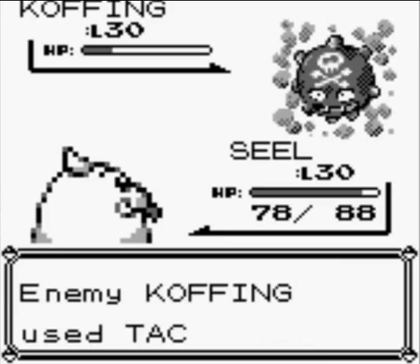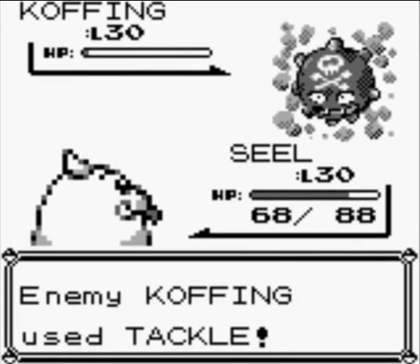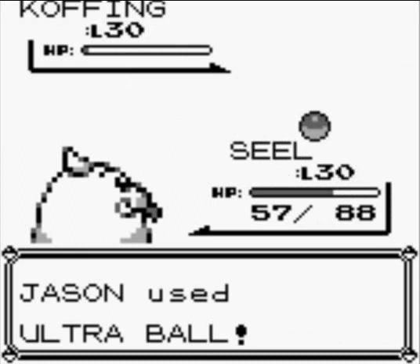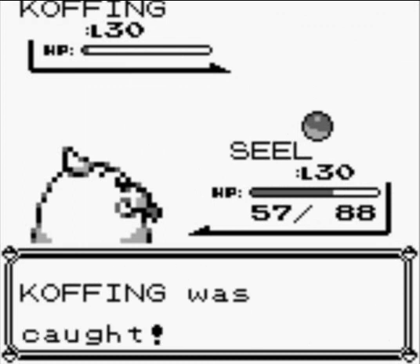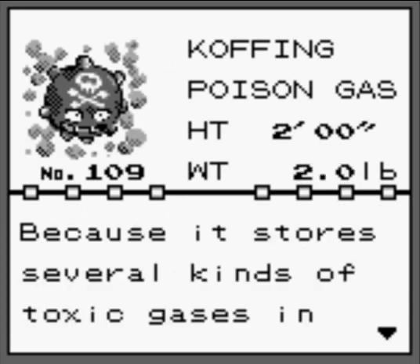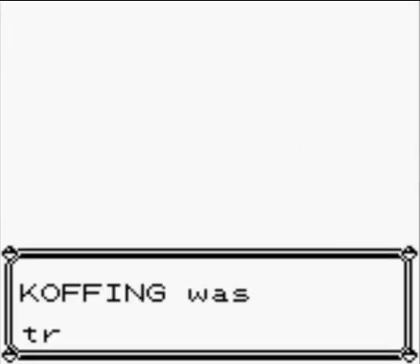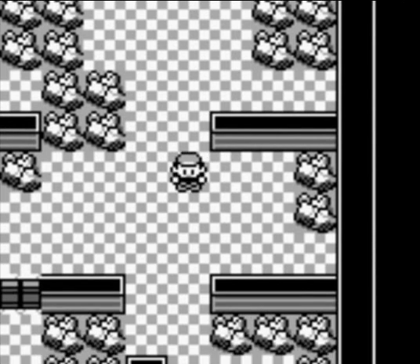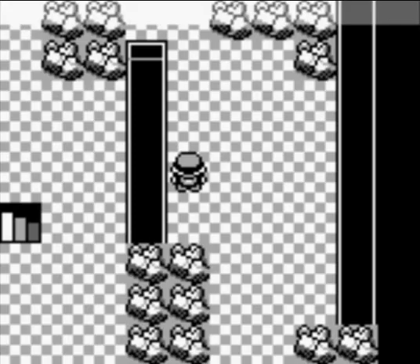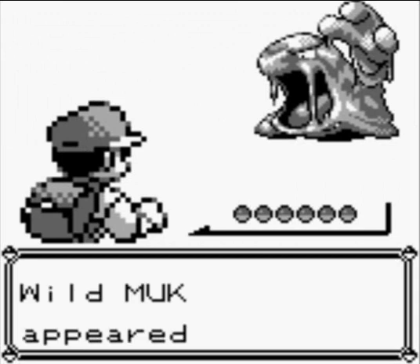Koffing is glitching a lot. Now I can capture it. Koffing does have a second form — level 37 or something like that. Koffing evolves into Weezing. Poison gas — it stores several kinds of toxic gases in its body, it's liable to explode without warning. Here's a new Pokemon which is the evolved form of Grimer.